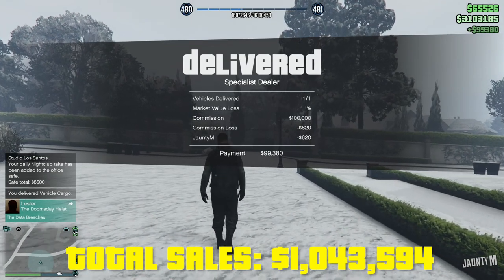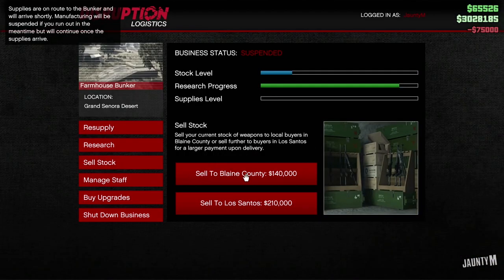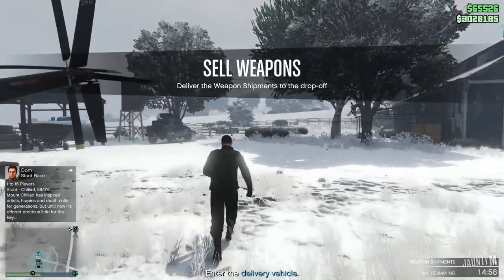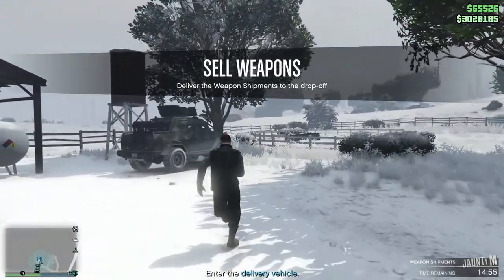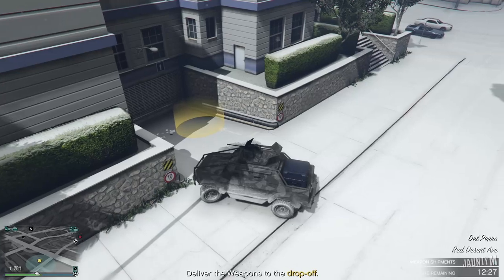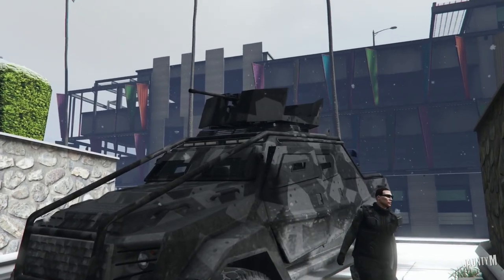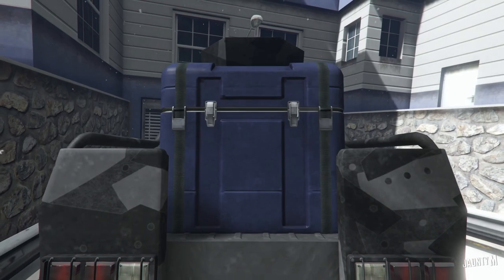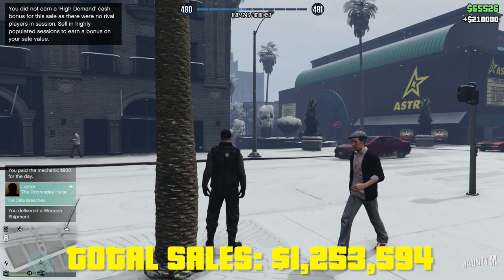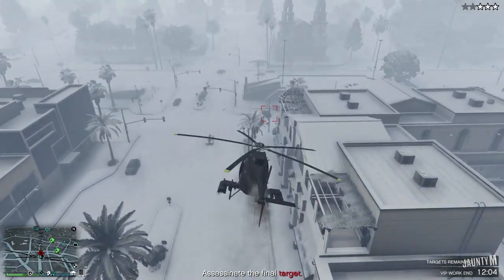We have crossed the million mark. Let's try to do a bunker sale at the moment. This time since I was doing it alone, I just bought the supplies instead of stealing them. Let's make the sale — again I get the same type of mission where we just have to drop off the insurgent at a location. There you go, $210,000.